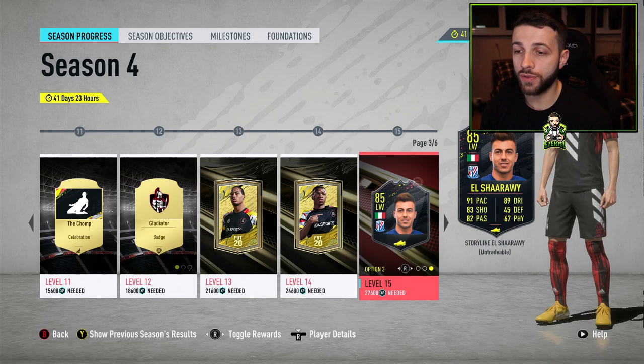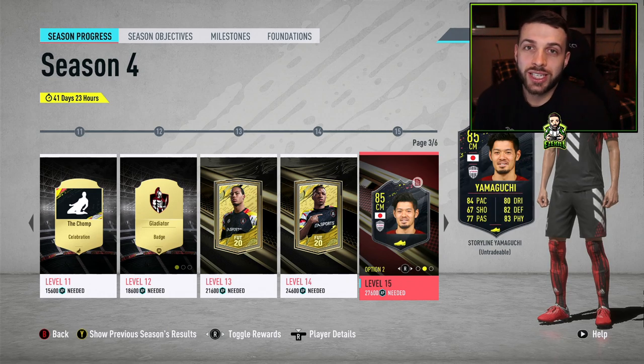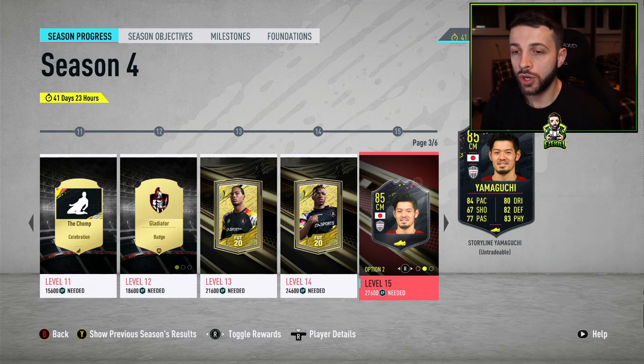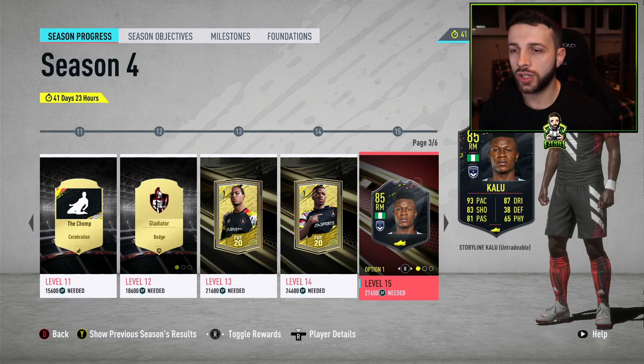It's actually really tough to say which player to go for — these are all great opportunities. El Sharawy is definitely the most fun and more of a flashback to previous FIFAs. Yamaguchi is a cool player who could create nice squad-building links with Tomiyasu and Shoji. If you didn't get any of those players, I'd go for either Kalu or El Sharawy. That said, if you're going for out-and-out performance, Kalu is probably the most useful and will get you more wins in first owner rivals challenges.